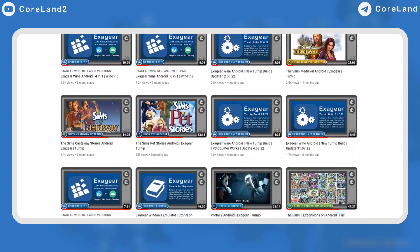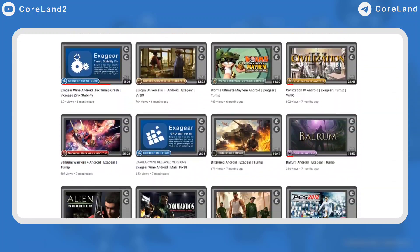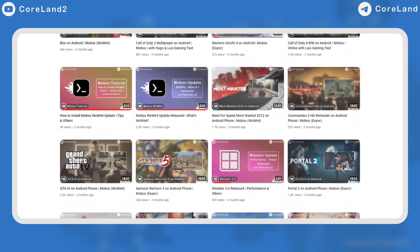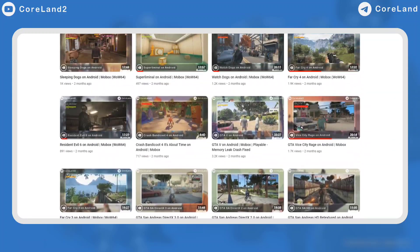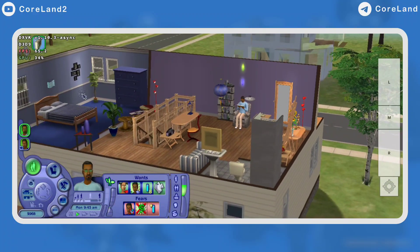Windows emulation has been a long journey for me, and a lot of improvements have happened in the last few years, like DXPK and eSync in the last few months. Thanks to these features, we can now play Sims 2 and get 60 FPS in a household, and that is pretty cool.